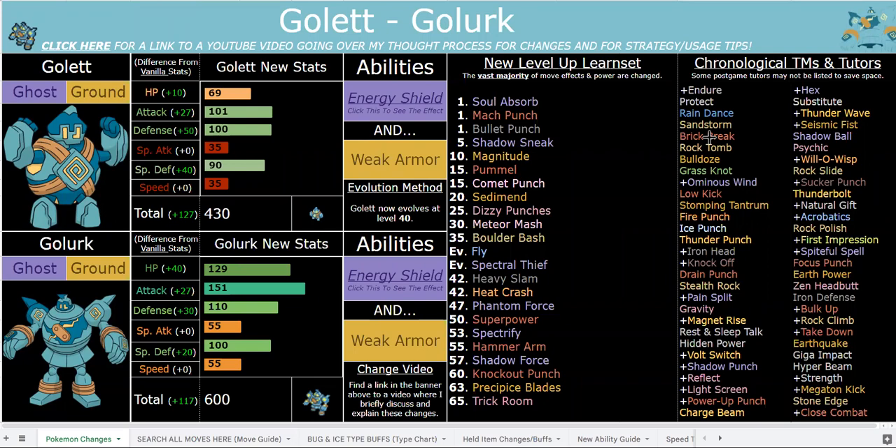It's a really good offensive typing — Ghost and Ground is incredible dual STAB. The 151 base attack is actually not anything crazy in this hack. Pokémon like Hariyama and Machamp and other regular Pokémon have base stats that high in this hack — you can check all those out in the description below. Golurk has no boosting ability, and there are all kinds of Pokémon with lower base attack or special attack that are significantly stronger because of their boosting ability. For example, the last video, Rudurugan had 130 base attack but with Tough Claws equaled about 184.